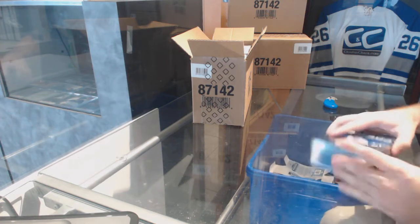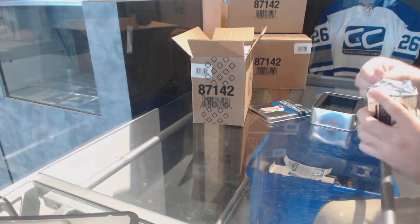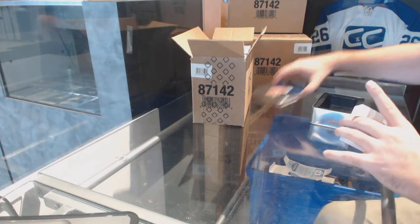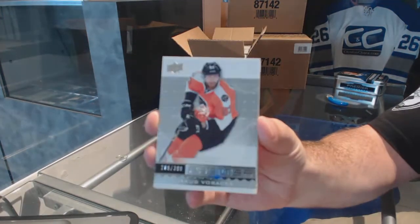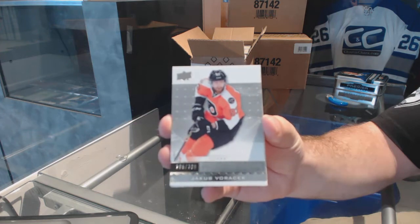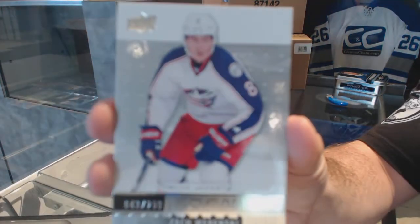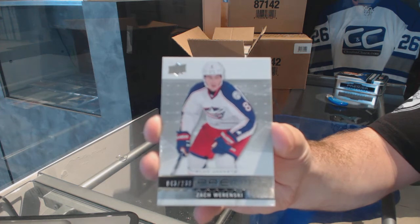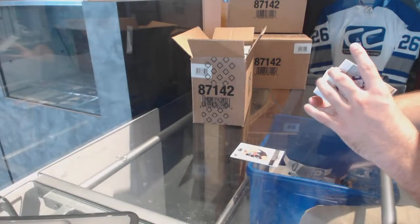I'm going to have to get used to these tins. Let's start off — doesn't matter what team — Jakob Voracek. We've got a $2.99 Zach Wierenski. I'll try to show the first few cards a little slower to get you guys excited. That's a nice start.